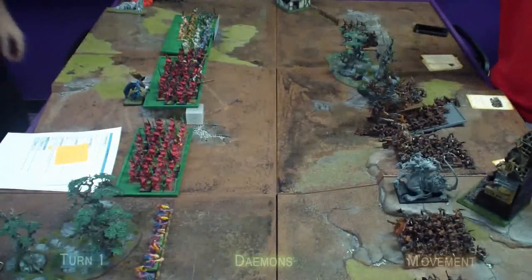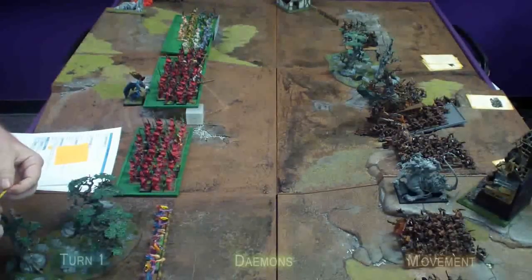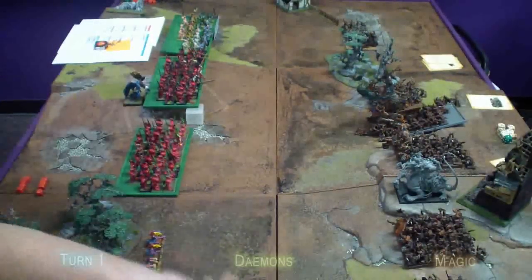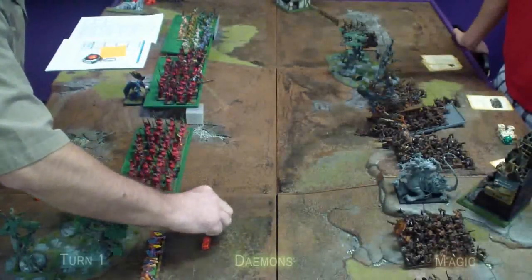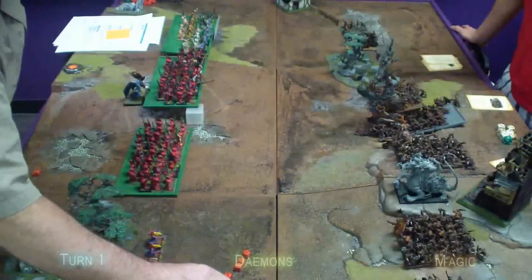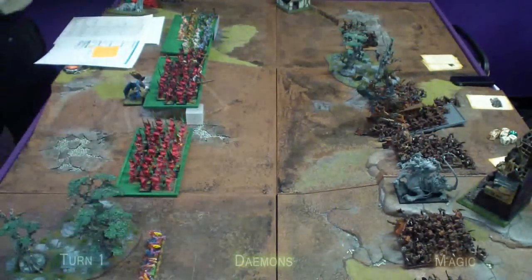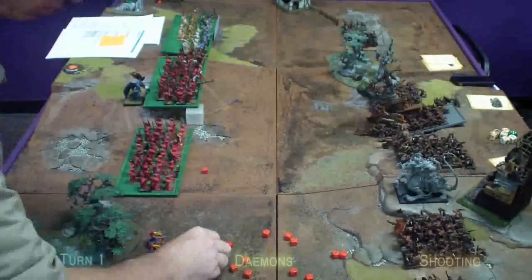The Demons win the starting roll and begin their turn, with the Skaven activating their Storm Banner. The Demons move their Flamers three inches to the right as their only movement. Winds of Fate and Channeling gives the Demons ten power dice against seven dispel dice. They cast Boon of Tzeentch with two dice to get three power dice back, then Throne of Vines with four dice. They attempt Flesh to Stone on their central bloodletters with six dice, but the Skaven use all their dice to dispel it. A final attempt at Glean Magic with one die rolls a two and fails. In shooting, the Flamers hit the lower Gutter Runners for two wounds, who pass their panic check.